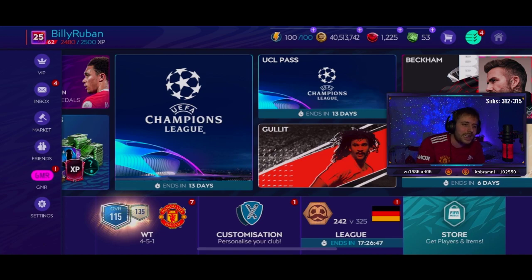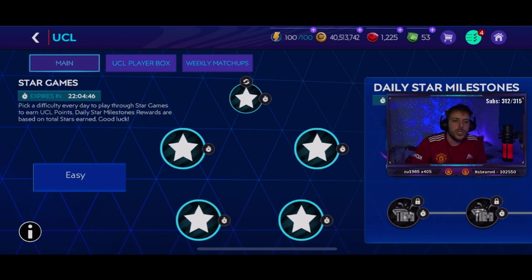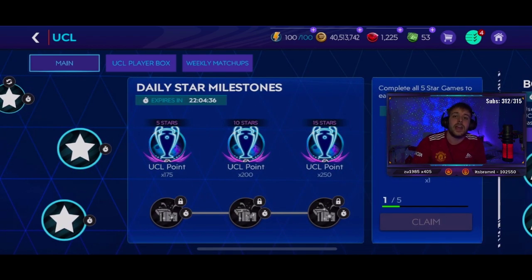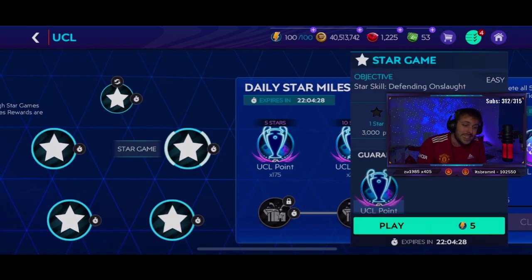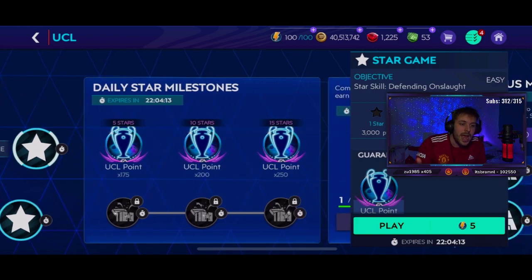As always we have a normal promo and the UCL pass. On the main chapter you have five skill games a day. On day one it's easy, on day two after you hit 15 stars it goes to medium, and then day three to 13 it's the harder skill games. These use base stamina, not event stamina, so you can replay them as many times as you want to try and get three stars, then claim all three of the daily star milestones.